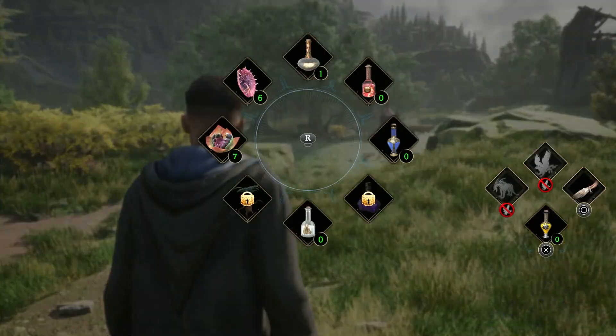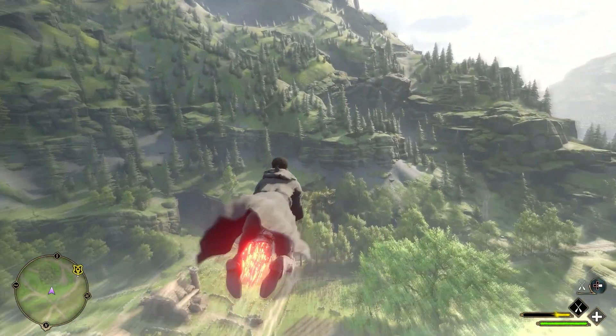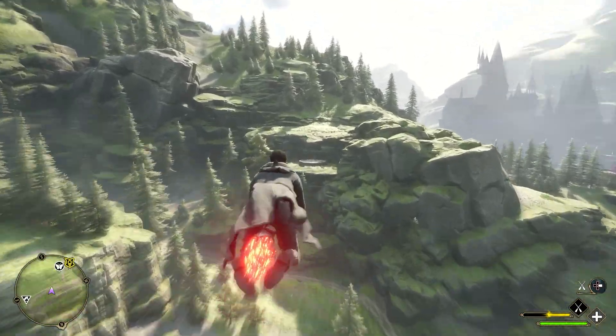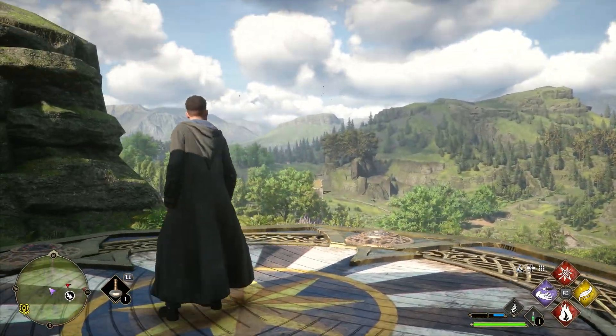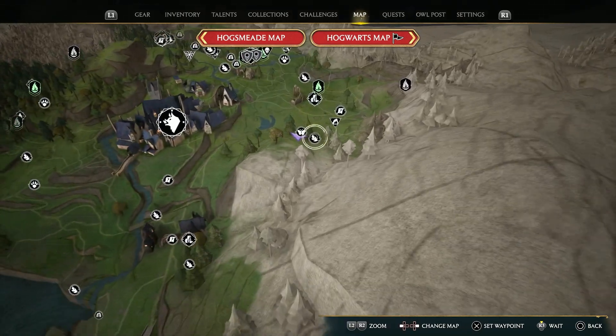Lifting up and heading south, you can see the platform hidden on a cliff. This one not being on a wooden structure is a bit harder to locate, but should become apparent once you fly over the train track. And here we are on the map — more precisely, just west of that Merlin trial.